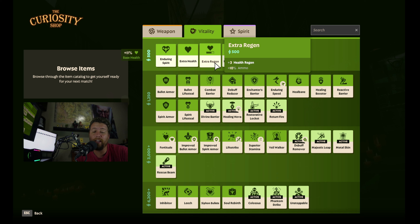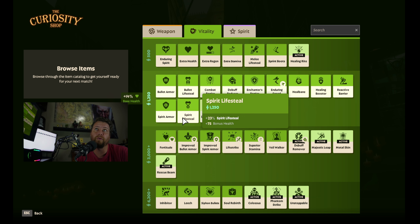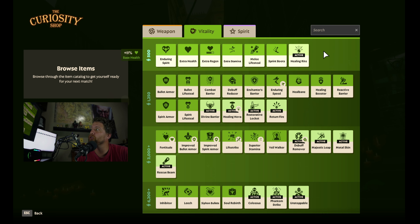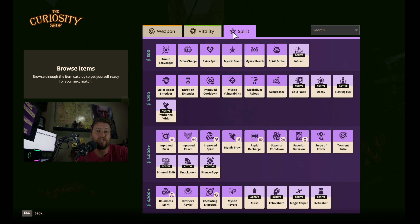In the vitality slot we have extra regen, which is a standard early-game laning item that we just kept. We've got Spirit Armor and Bullet Armor — just basic tanking items. We've got a bit of Spirit Lifesteal, which we would have liked to upgrade into Leech later on. In the lane stage we also had Healing, which we later upgraded into Healing Nova.